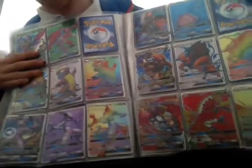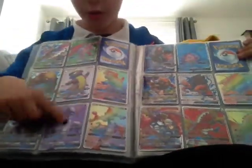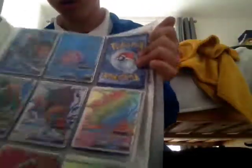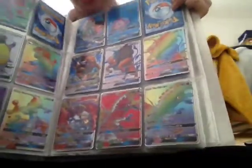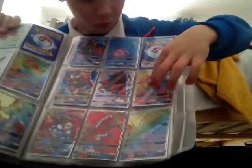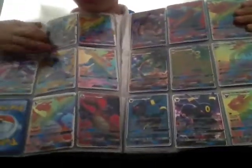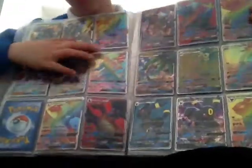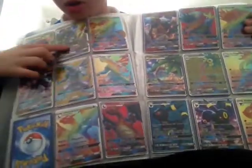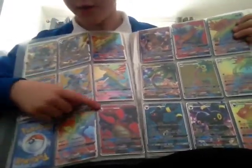Two types of Latias, three types of Gumshoos, three types of Mewtwos, three types of Ho-Oh's, three types of Tauros, two types of Lapras, and then we've got Charizards.